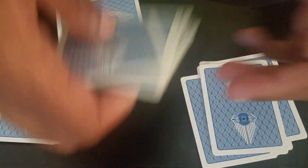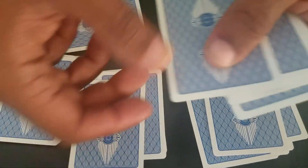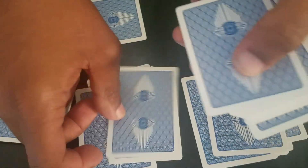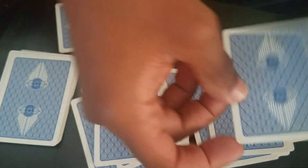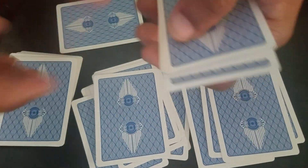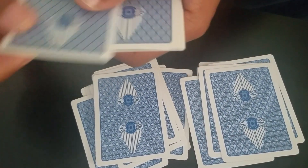Do the same thing with this middle pile, but try to do it more quietly this time. Same procedure. Get one to be dealt to your buddy. And finally, the last pile, do the same thing.